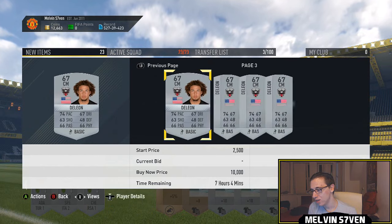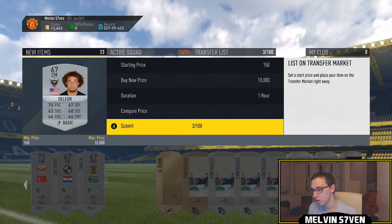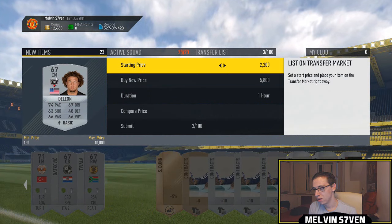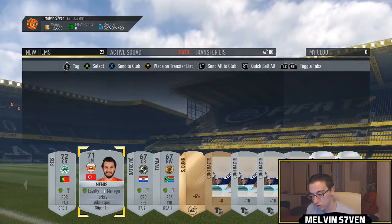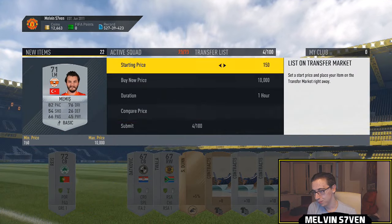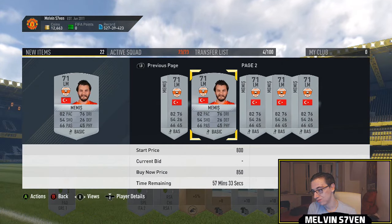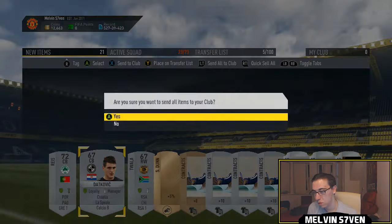We've got an MLS player in there as well, and I can see a Turkish League player which I'll check. The MLS players are weird — why are they still going for this amount? Surely most people have already got Giovinco. There were a couple for two and a half, but I'll see if he sells. If he sells, he does; if not, oh well. I've also got this guy — does he go for anything? No, he doesn't. We'll list him and see if a lazy buyer gets him.